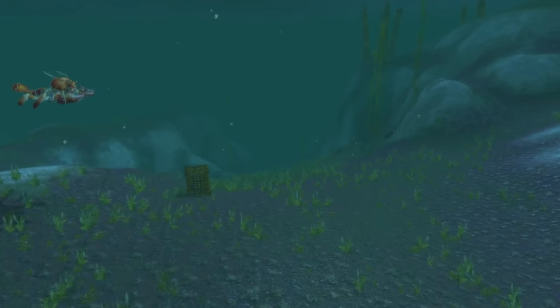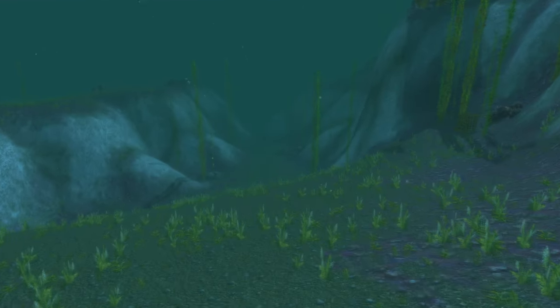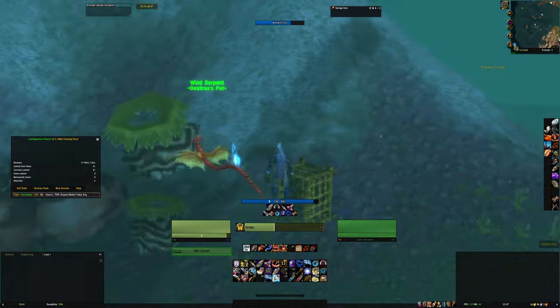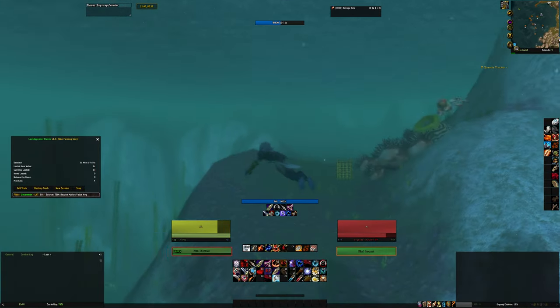There are shellfish traps on the bottom of the ocean and we need to loot them. But there's a chance they spawn a high-level mob, in which case you just have to swim away and let the mob reset.